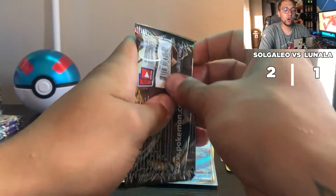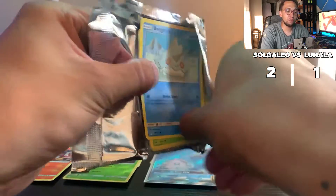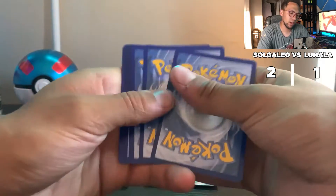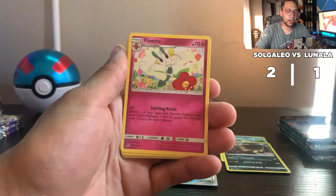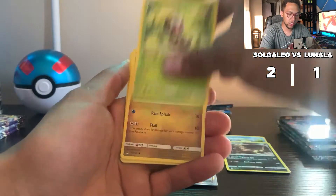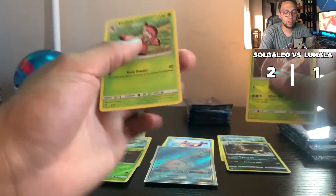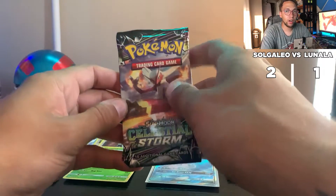Bonus round — ding ding ding! We got Forbidden Light for Solgaleo. Remember, the chase card we're looking for in Forbidden Light is the Greninja GX rainbow rare. There's a green code card. We got all-seeing eye energy, Fletchinder, Floette, Bergmite, Scatterbug, Goomy, Dewpider, Flabébé, Pheromosa ultra beast, and a Vivillon for the non-holo rare.